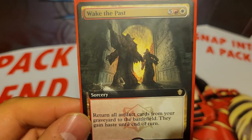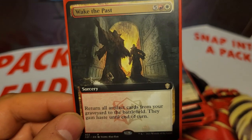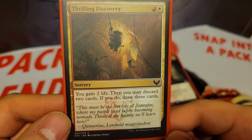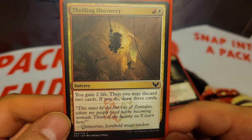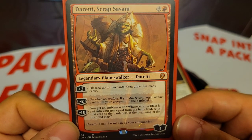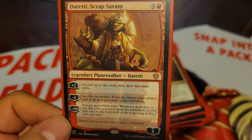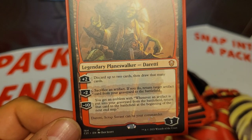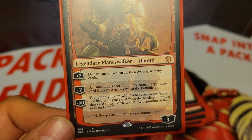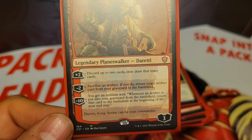We also have a really good win condition: Wake the Past, 7 mana — return all artifact cards from your graveyard to the battlefield, they gain haste until end of turn. We have Thrilling Discovery, 2 mana sorcery — you gain 2 life, then you may discard 2 cards, and if you do, draw 3 cards. And we have the lone planeswalker in the deck, Daretti, Scrap Savant, 4 mana, starts at 3 loyalty. His plus 2 is discard up to 2 cards then draw that many cards. His minus 2 is sacrifice an artifact — if you do, return target artifact card from your graveyard to the battlefield. And his minus 10 emblem reads: whenever an artifact is put into your graveyard from the battlefield, return that card to the battlefield at the beginning of the next end step.